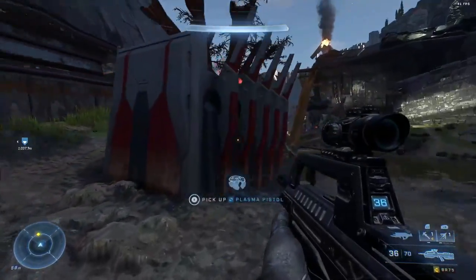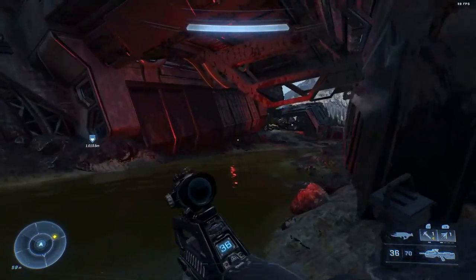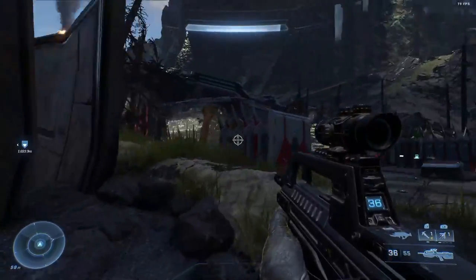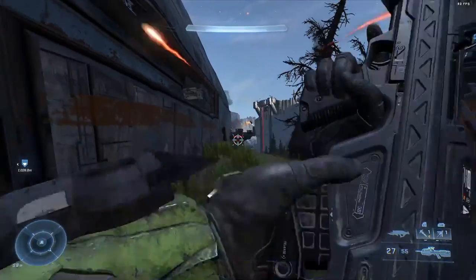A quick tip is that you can use the grapple shot to pull weapons to you. The battlefield is going to be littered with weapons late in the fight, and you're going to be running out of ammo, so use your grapple shot to grab nearby weapons without exposing yourself so you can put on more damage to Tovarus.